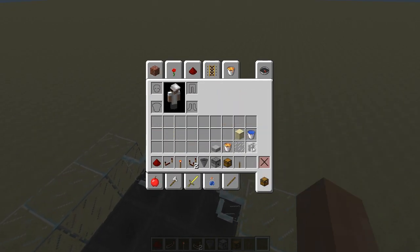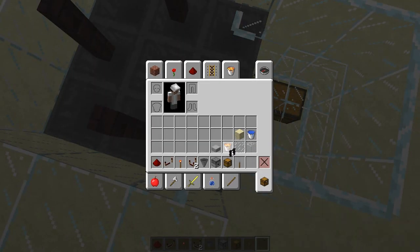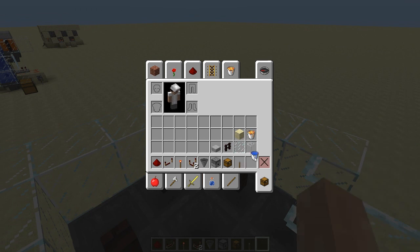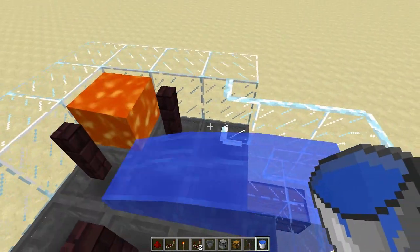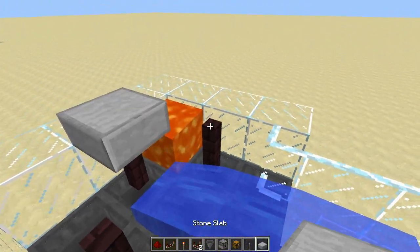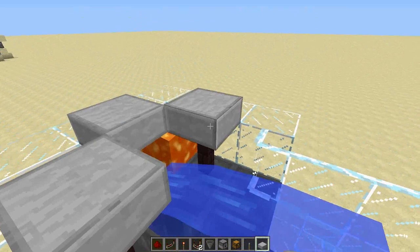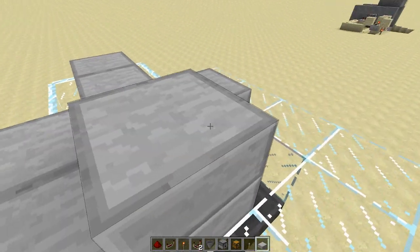Now get your nether brick fence and place one there, there, and there. Get your lava and put it into that corner. Water goes down there, in the middle and on top, so it flows like that. Now cover this up with half slabs — the whole thing — so that the boats won't glitch up.